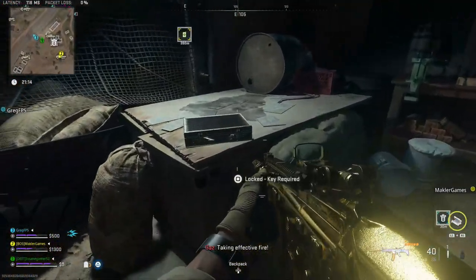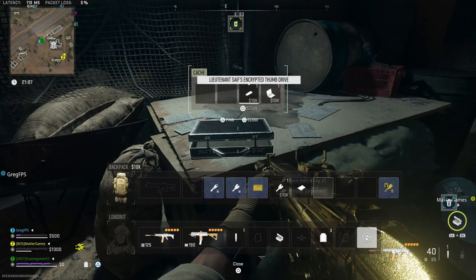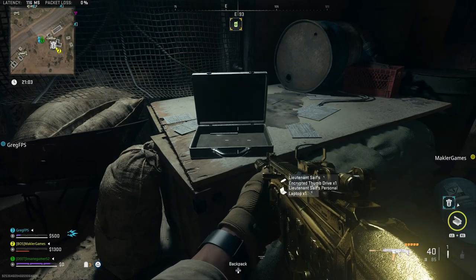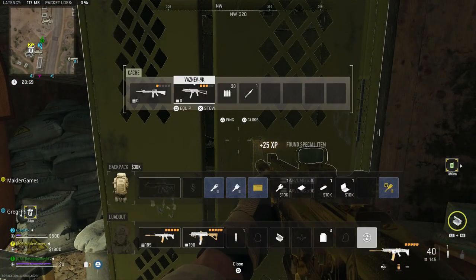The Lieutenant's Briefcase will be in the back of the first room you enter. Open it up and you will get a tank hatch key, a printed document, Lieutenant Safe's encrypted thumb drive, and Lieutenant Safe's personal laptop. All three of these items are worth $10,000 each, and as far as I know, you don't need them for a mission and can't actually use them to open anything up.